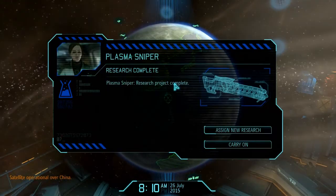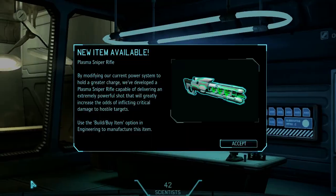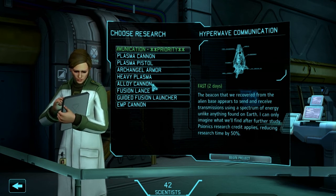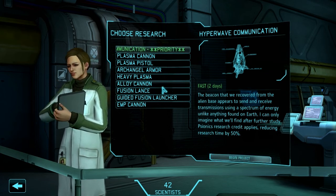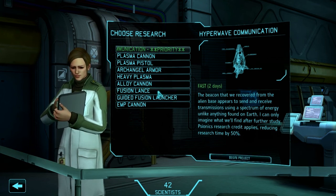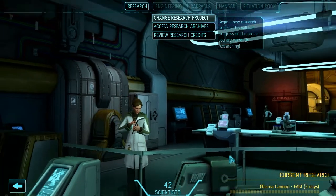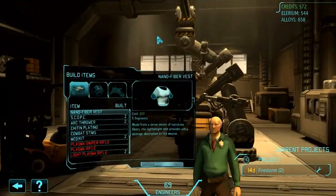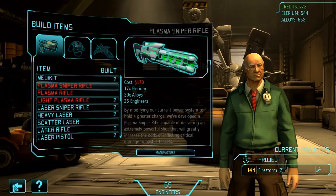Hopefully we've got enough money for a Plasma Sniper. Let's assign them. The normal rifle was already 100 credits — I don't even want to know how much these cost. We might be able to sell something and rush it. Let's see how much a Plasma Sniper Rifle is going to set us back. I'm guessing 150. It's 170.